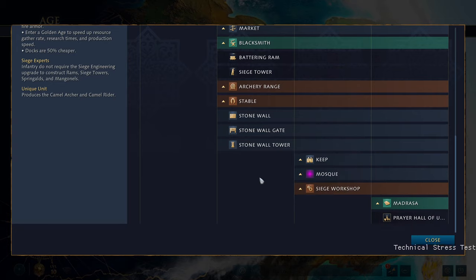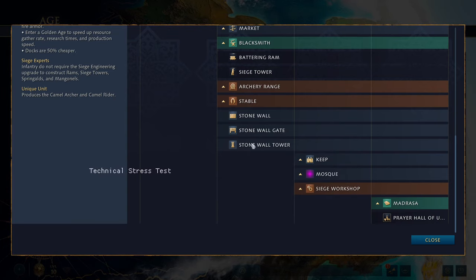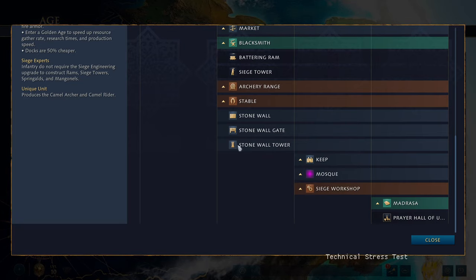You get your stonewall, stonewall gate, and stonewall tower. The tower doesn't appear to get any special upgrade choices — you'll notice that with a couple of civilizations you can choose upgrades for your stonewall towers, but for the HRE and Abbasid you can't. I'm not sure if it's because they haven't added it in the beta yet, or if they're just not getting that option.